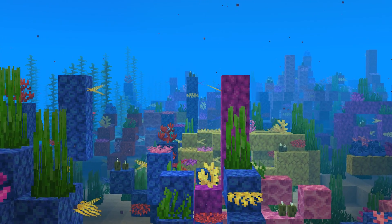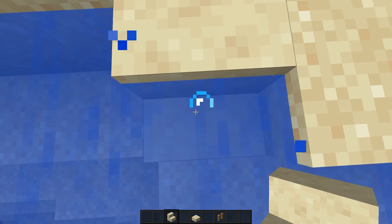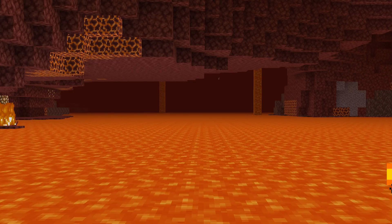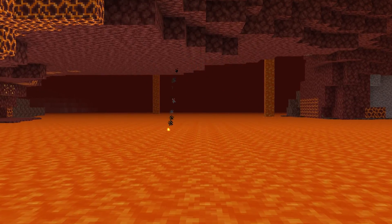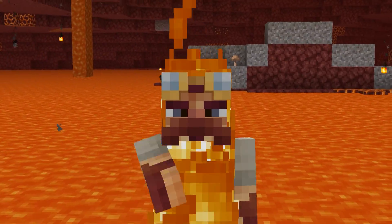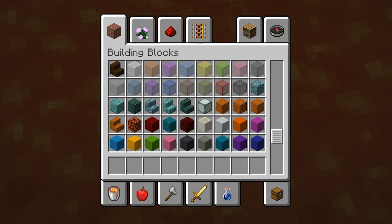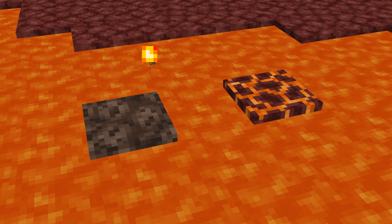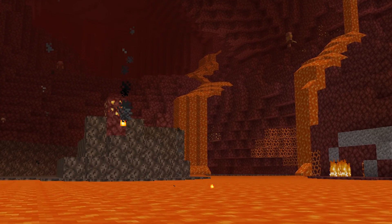The 1.13 Aquatic update was an absolutely monumental update, adding the ability to place stairs, slabs, fence posts, and more into water through a system called waterlogging. You can probably see where I'm going with this — lava logging: changing the way lava functions and flows to adapt to nearby blocks. Its main benefits would come from building, using all of the new nether blocks to create really cool flowing lava tanks or custom terrain, not to mention how soul sand and magma blocks could behave in lava.